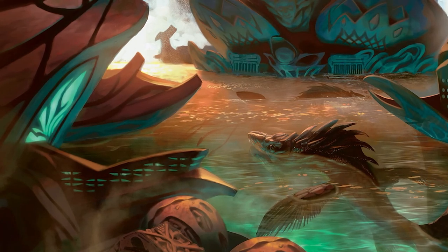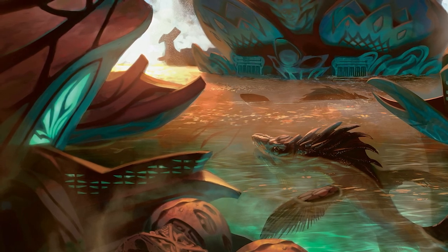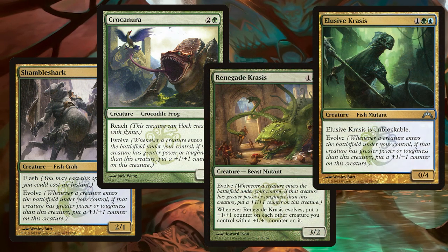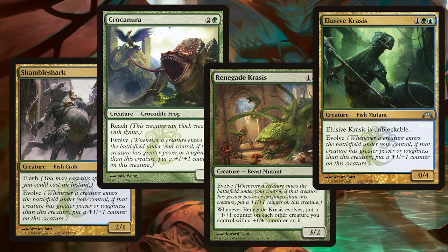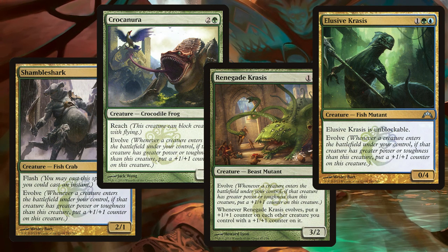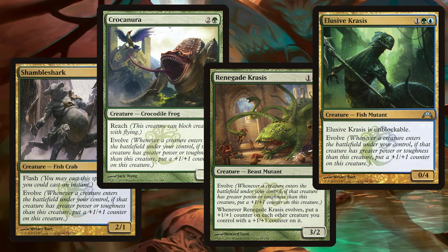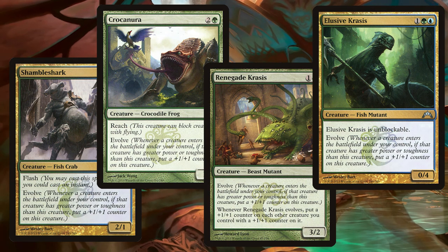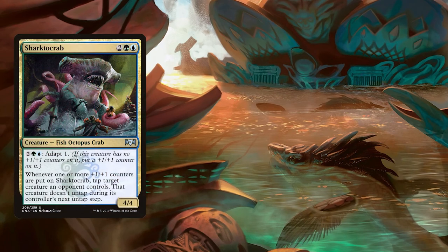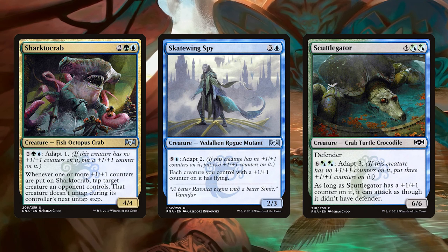Now time for the real beef in the deck: the creatures that create their own +1/+1 counters and who can benefit from having more on them. Shambleshark, Crocanura, Renegade Krasis, and Elusive Krasis all have evolve, so whenever another creature enters the battlefield under our control with bigger power or toughness than they do, they get a +1/+1 counter. Shambleshark comes on a 2/1 body with flash, Crocanura comes with reach, Renegade Krasis puts counters on every other creature we control when it evolves, and Elusive Krasis is unblockable. Sharktocrab, Skatewing Spy, and Scuttlegator all come with adapt, so we can pay to put counters on them if they don't have any.